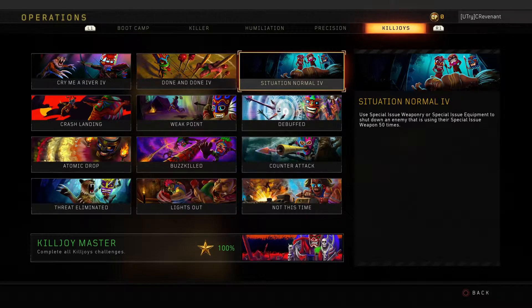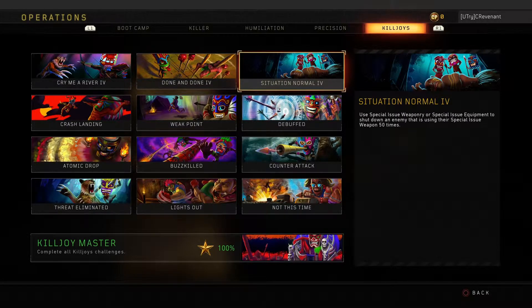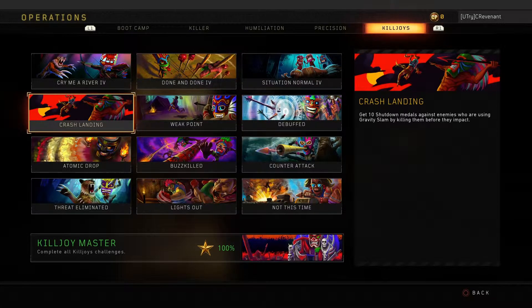Situation Normal is very annoying to go for — it's just not that common to shut down people with a specialist weapon. When I was a Specialist Master I had about 32 of these, so you really have to go for them to get them done quickly. The challenge to get 100 shutdown medals — that one will happen over time since you just need shutdown medals, not kills with the specialist weapon specifically.